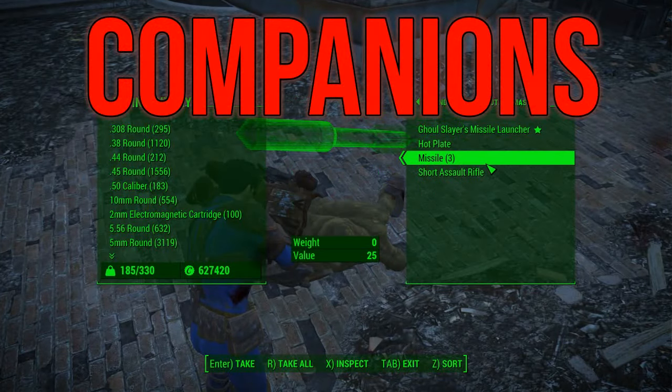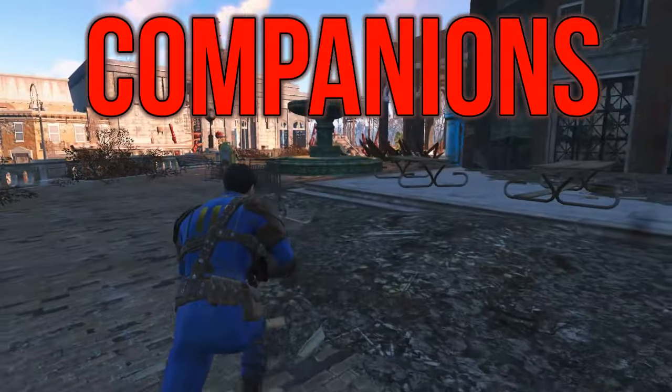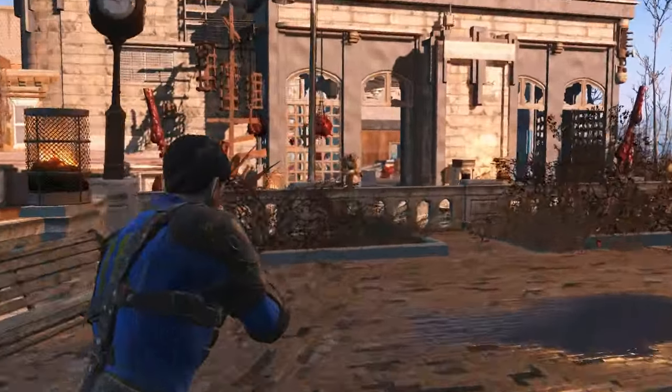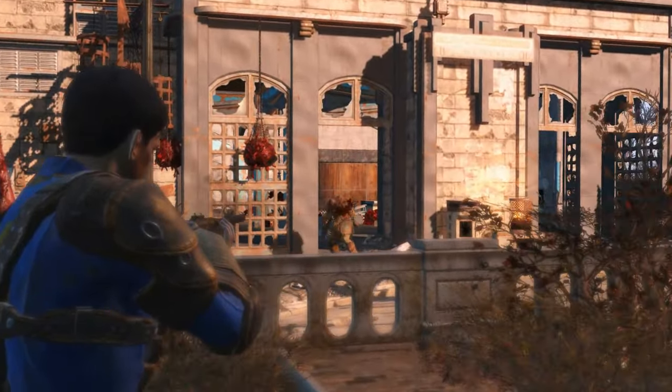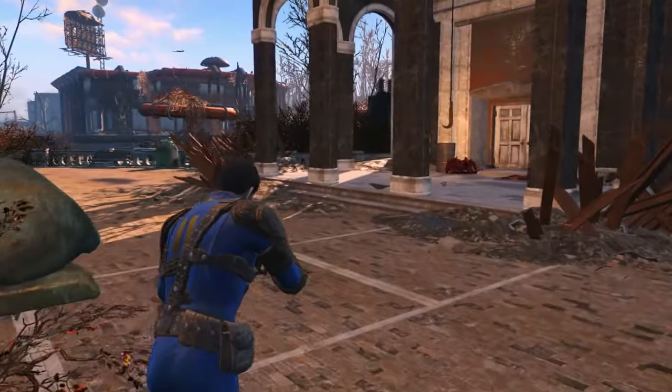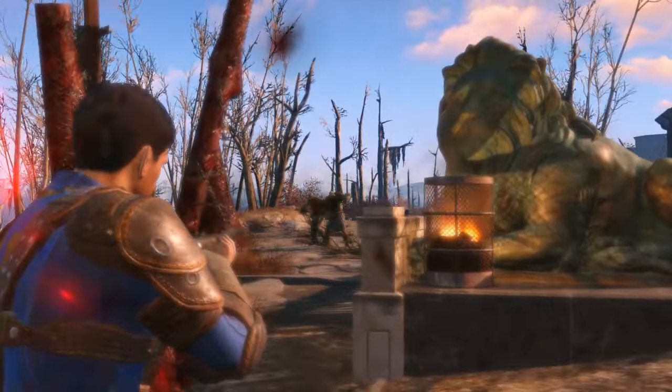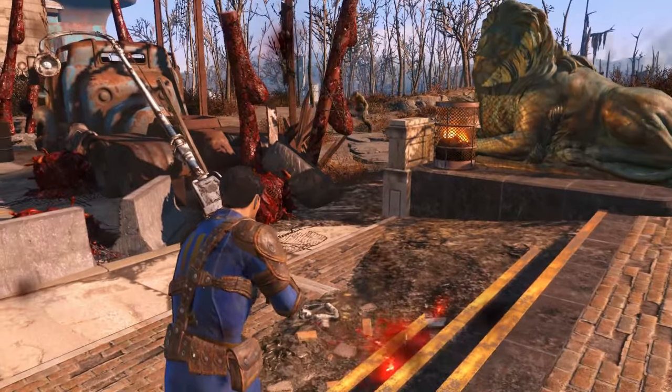Despite being named the Lone Wanderer, this build does have a companion. This character will travel the wasteland with his faithful hound, Dogmeat. Travelling with Dogmeat still gives you the benefits of the Lone Wanderer perk, whilst also giving you the benefit of having a companion. Plus, you've got the Attack Dog perk, so you're going to want to have Dogmeat with you.